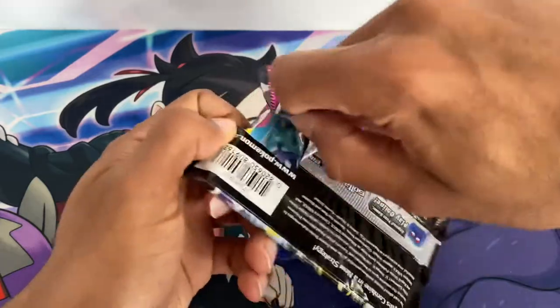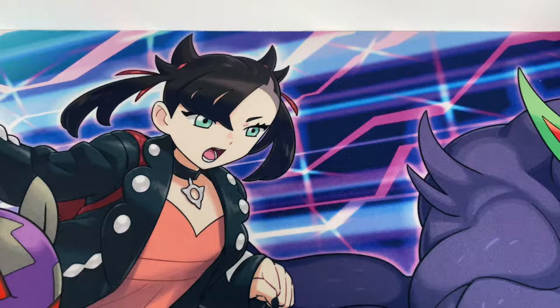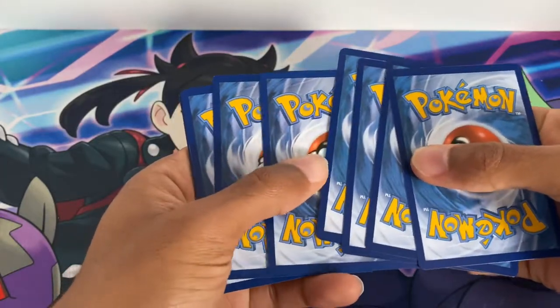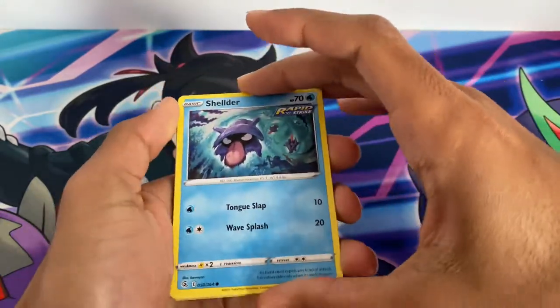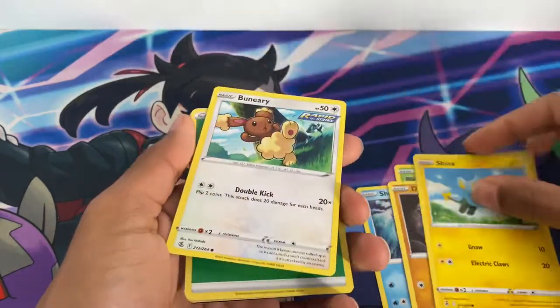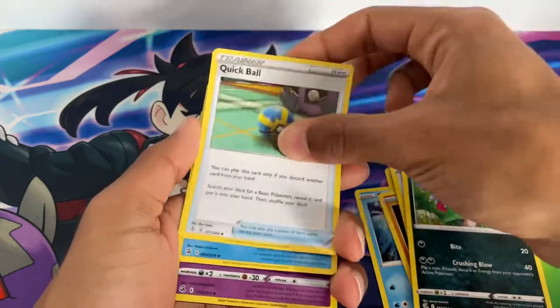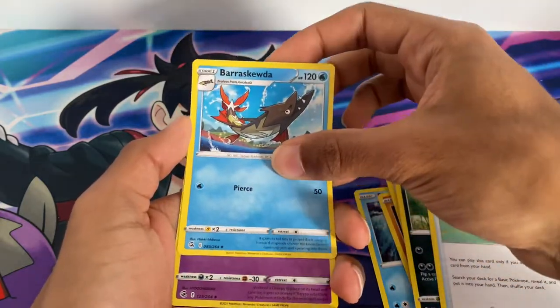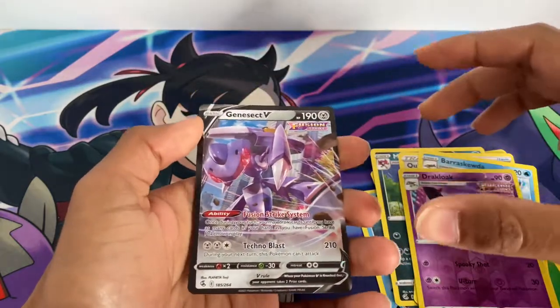Now on to Fusion Strike, featuring Boltund — probably my favorite Pokemon in Galar, it's hard to say. On to pack number two: Fusion Strike. We have Shelter, Calyrex, Canopy, Drilbur, Shinx, Venipede, grass energy, Morgrem, Quick Ball, and Ultra Ball — which is being played — Barraskewda reverse, Olivine.